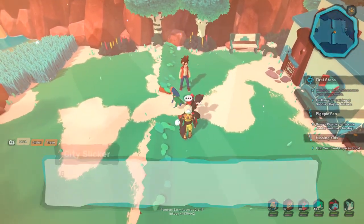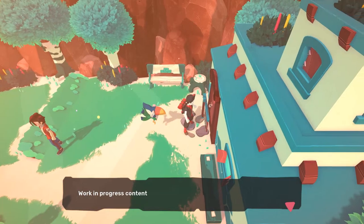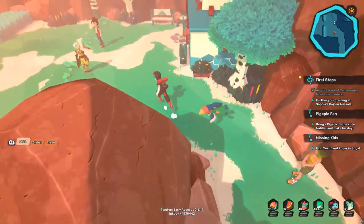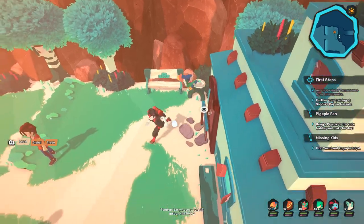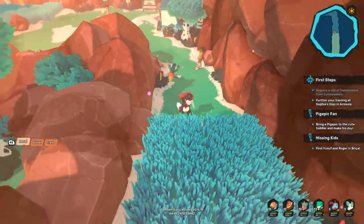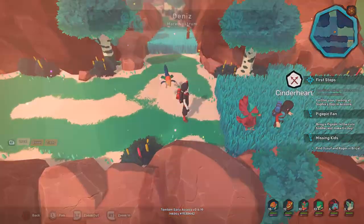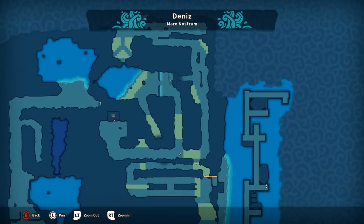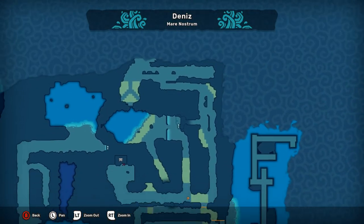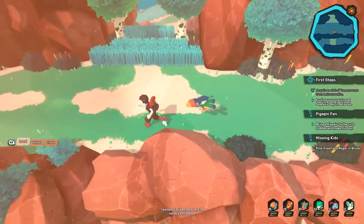There is an exclamation point right here, but as you can see we can't really get to it. I was hoping there would be a little side quest there. For funsies, let's just take a look at the map — we are here. It looks like left is something and right is something as well. Let's go left and see what this little building thing is over here.